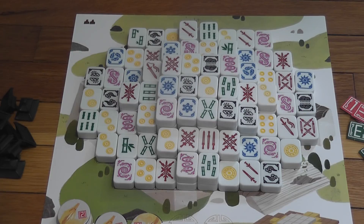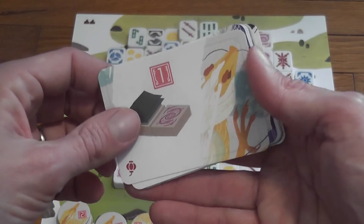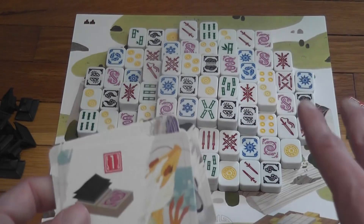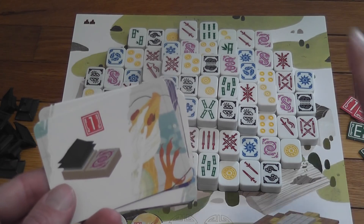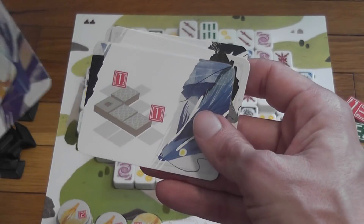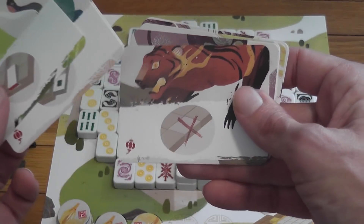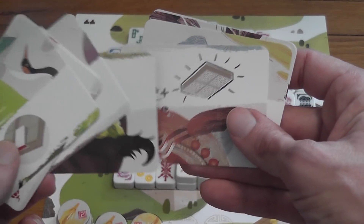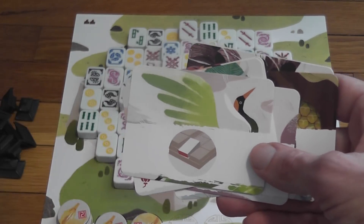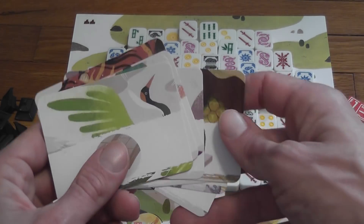Thinking about variety and replay value, there are two other factors that change from game to game. Each game you draw a card from this deck, which gives an extra way of scoring points at the end of the game — these are very important and definitely affect strategy. Players will build different things to maximize points from this variable victory condition. Each game there will also be one of these special power cards available, randomly drawn, which allows players to break the rules in some way. There is a cost — you discard a tile from your personal area to activate the effect — and sometimes that is useful because it lets you discard a tile you don't want.